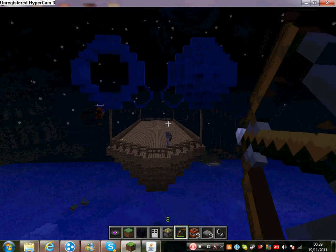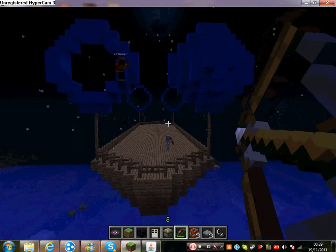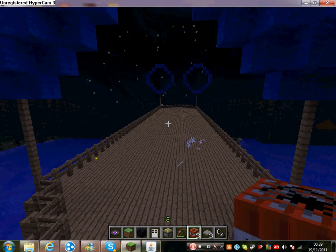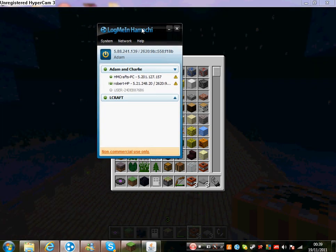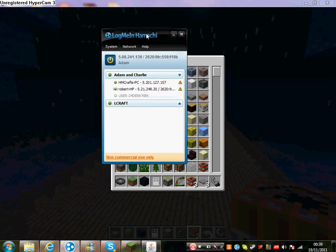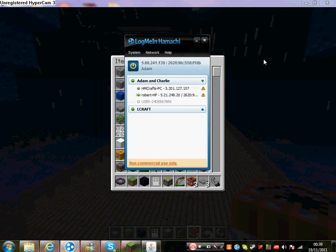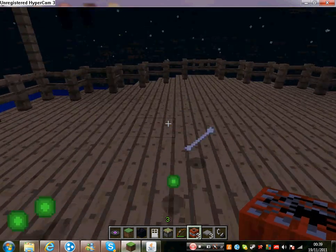We can do all kinds of stuff. If you want to leave a comment telling us you want a custom map, we'll let you join, but you do need LogMeIn and Hamachi, which is the bad thing. I'll tell you the username, password, port, and LogMeIn and Hamachi details in the description.